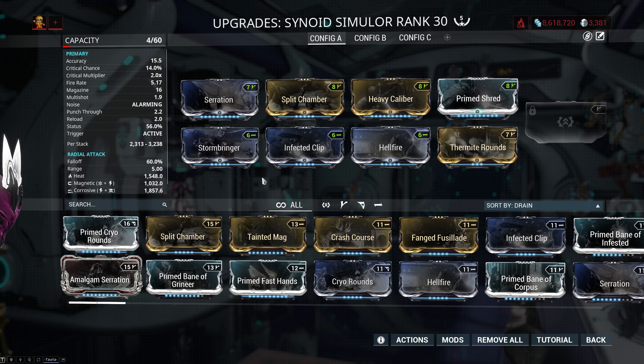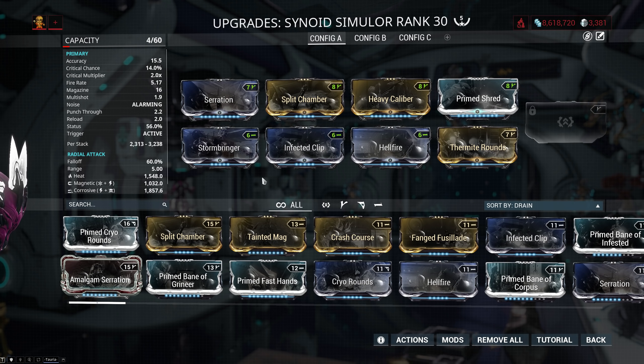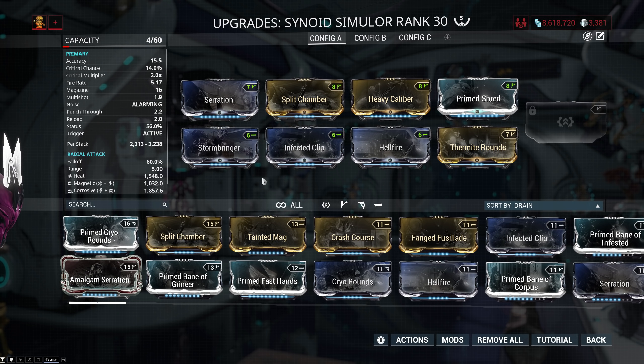This is the build that I'm currently running on the Synoid Simulor, and I decided to go non-crit, because I don't like aiming down sights with the Simulor, so that takes out Argon Scope, and if you only put on Point Strike, your crit is 35%, which leads to very spiky and unreliable damage. I also didn't invest too heavily into status, because the tick rate on vortexes, especially if you have few of them stacked up, is very high, so you proc a lot of status, and it also allows me to take advantage of 90% elementals for more damage. And finally, I'm also running Prime Shred — but normal Shred is gonna be just fine — and this is for the fire rate so that I can stack the vortexes faster, but also for the punch through, so that the orbs don't bounce off of enemies as I'm firing it. But the setup is not set in stone, so feel free to experiment.